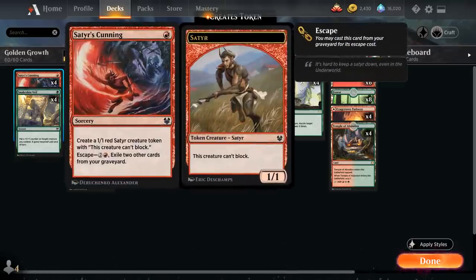At 1 mana we have the full playset of Satyr's Cunning — a 1-mana sorcery that creates a 1/1 red Satyr creature token that cannot block, and can also be escaped from the graveyard for 2 red by exiling two other cards. The goal of Satyr's Cunning is to provide a cheap creature token to target with Transmogrify in case we don't draw Emergent Sequence.